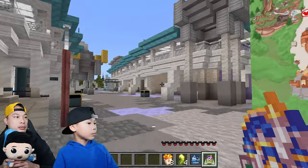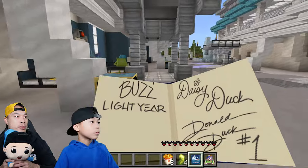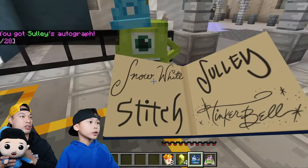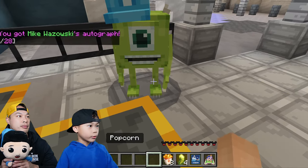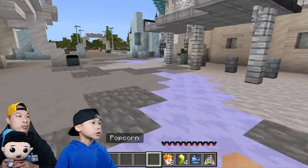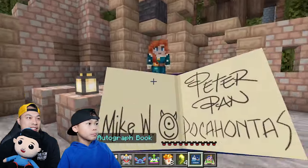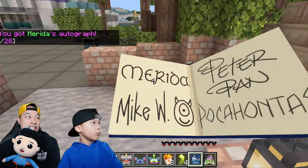We found Mike and Sully, you guys! 25 - Sully. 26 - Mike! We're missing two. How are we gonna find the last two? Check your maps! She should be in this forest area. We got 27 out of 28!